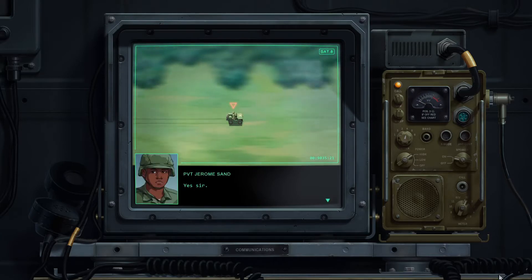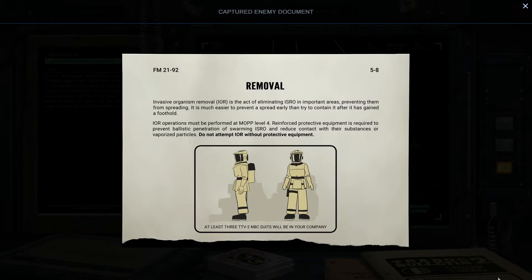Okay, there's more story. 'Invasive Organism Removal' — IOR — is the act of eliminating ISRO in important areas, preventing them from spreading. It is much easier to prevent a spread early than to try to contain it after it has gained a foothold. IOR operations must be performed at MOPP Level 4. Reinforced protective equipment is required to prevent ballistic penetration of swarming ISRO and reduce contact with their substances or vaporized particles. Do not attempt IOR without protective equipment — at least three TTD2 NBC units will be in your company. That's gonna be a new game mechanic, isn't it.